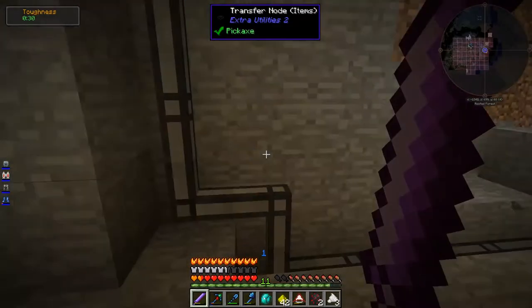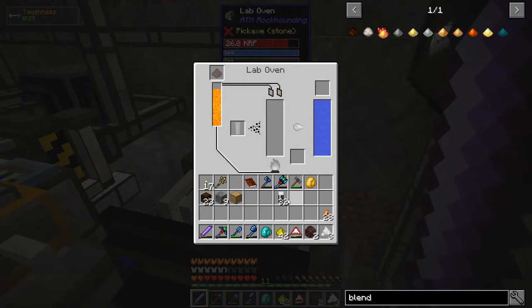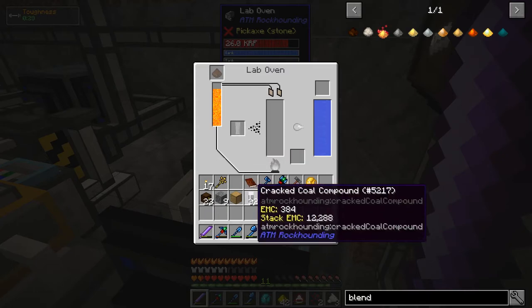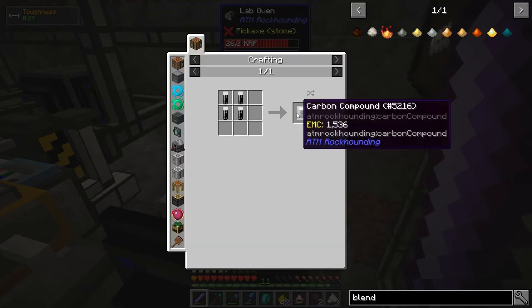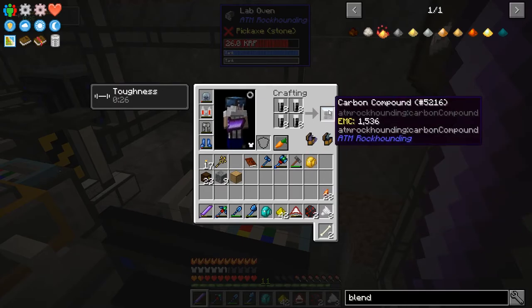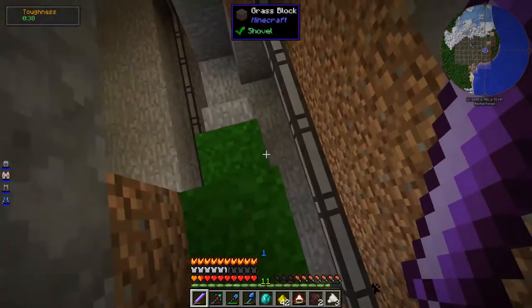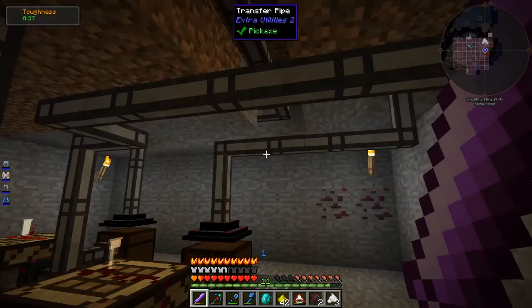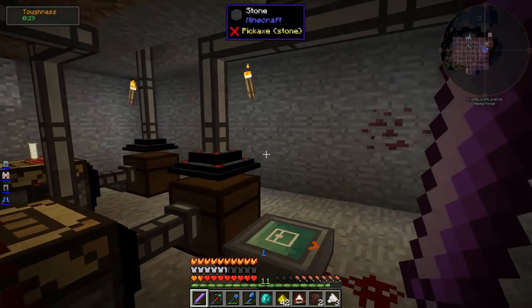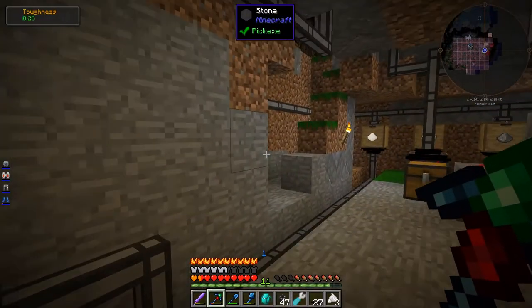I can just speed that up — take half of that. Wait, it's not the cracked coal compound that goes in here, is it? It's the carbon compound. So I need to set up another crafter in this chain. Okay, easy enough — that should be all good now. Got it set up.